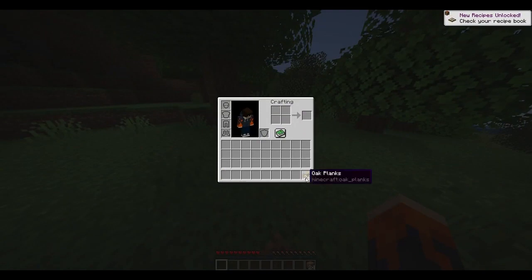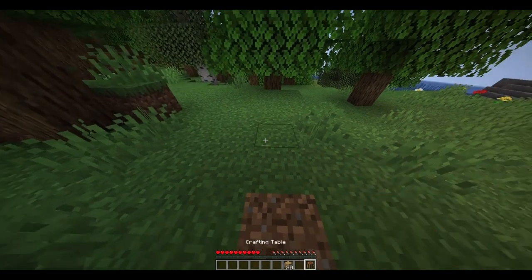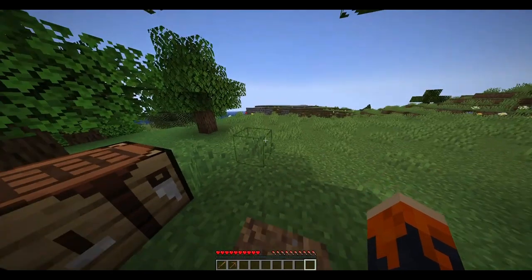Once you've made wooden planks, you want to make a crafting table. Once you've placed the crafting table, you want to create some sticks. Once you've created some sticks, you want to create a pickaxe. Once you've created a pickaxe, you want to create a sword, just to be safe from hostile mobs — or you can use the sword for hunting.